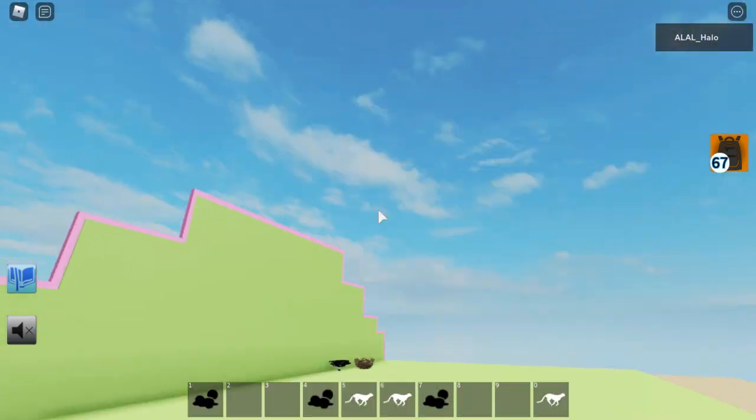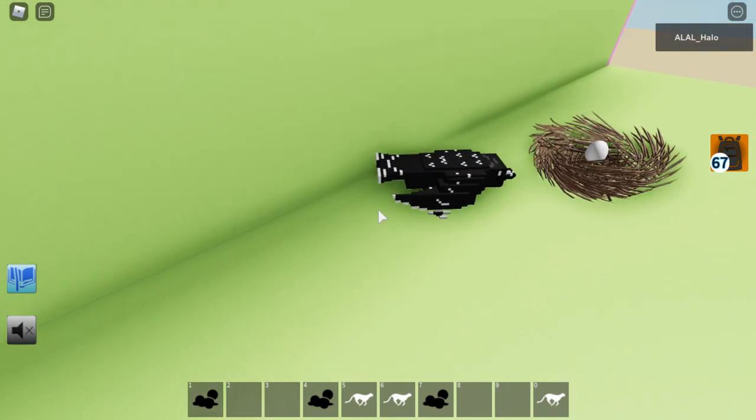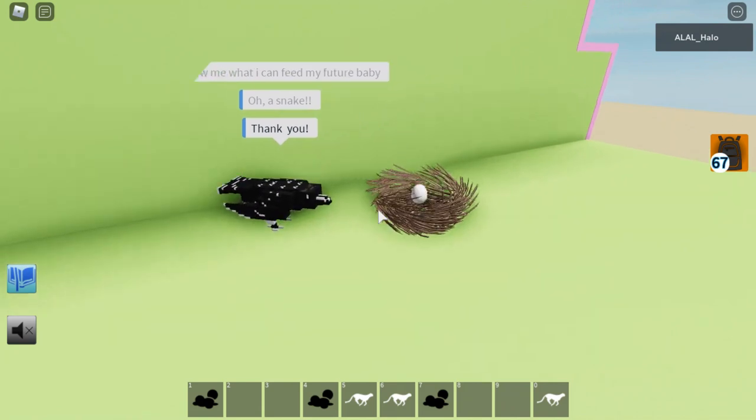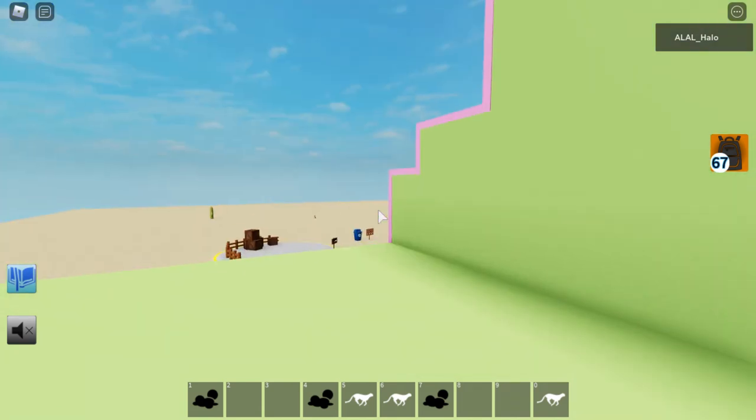Once you have the sidewinder, you're going to need to go to this hawk. It will show you what you can feed it — a snake — and then you'll unlock it. It is that simple and it's really easy to do.